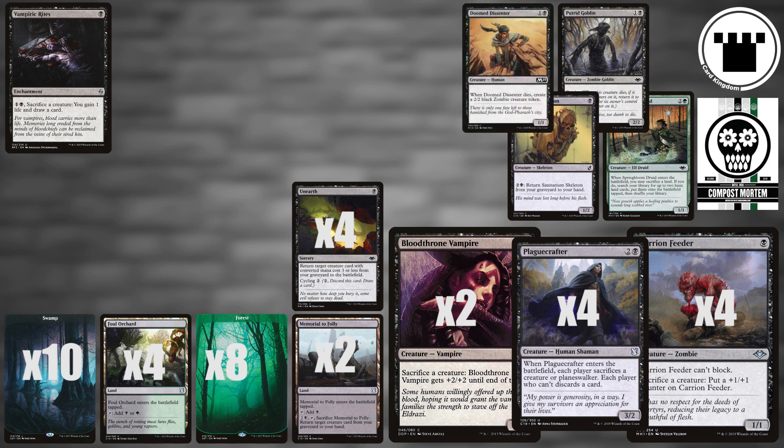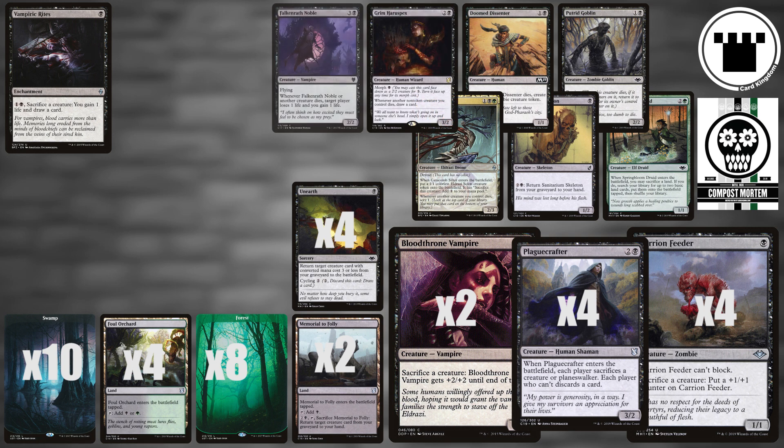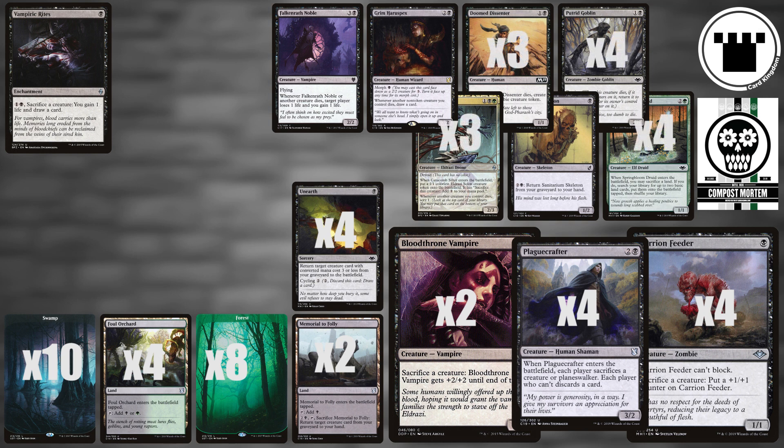Three Doom Dissenters actually upgrade themselves when they die. Three Catacomb Sifters give us Eldrazi Scions to sacrifice and let us scry whenever anything dies. One each of Grim Horuspex and Falkenrath Noble round out our creatures, respectively drawing us cards and draining our opponent's life whenever we send a creature to the yard.